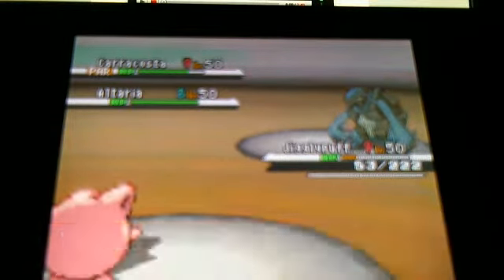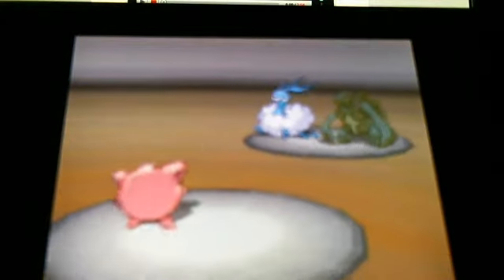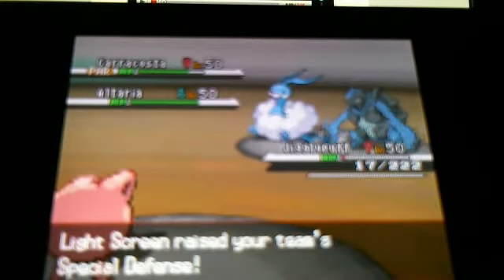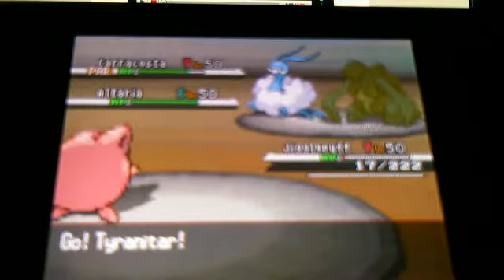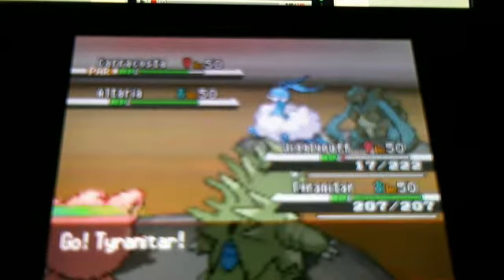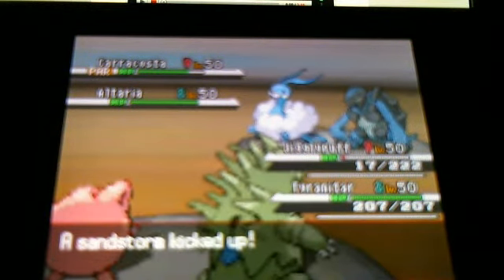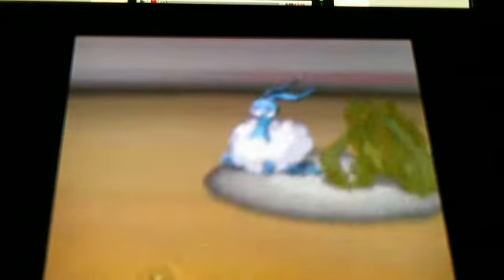Jigglypuff's still up, though it won't take too many more hits, but it does manage to survive, and I can set up at least Light Screen. I'm going to send out my Tyranitar, and this is a tank and a new addition to my team. Sandstream is going to get a Sandstorm, which means it is now super special defensive, and it's already kind of defensive. Definitely someone you don't want to mess with.